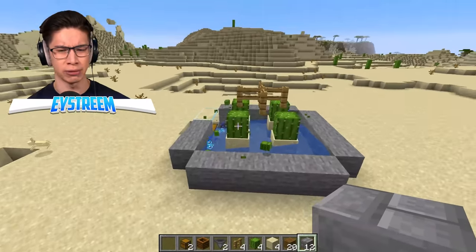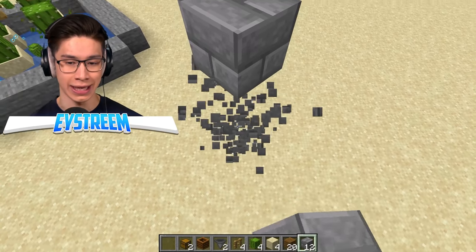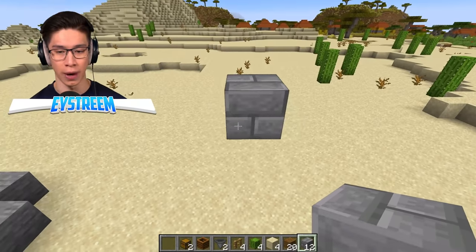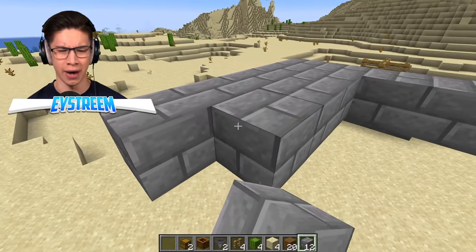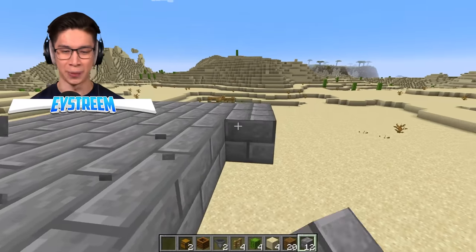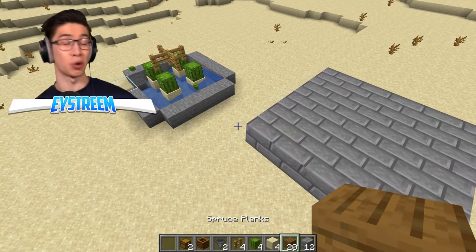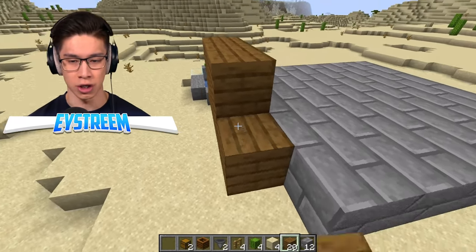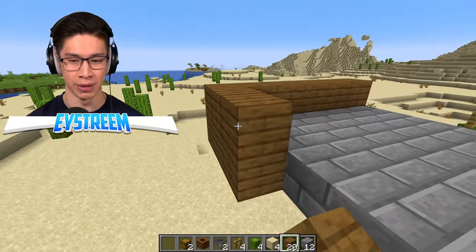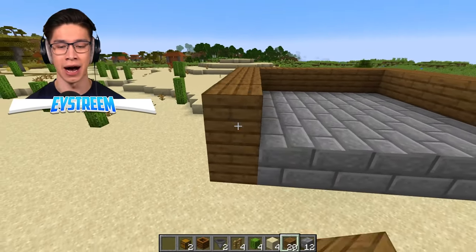We're going to need to build this cactus portion a little bit higher — four blocks up, and then five by five. We're filling this in using stone bricks — a little bit of an upgrade. Then we're going to use spruce planks, which look great with stone bricks, and build this up two blocks high to surround our entire platform. That way, our water isn't going to flow out and neither are our cacti.